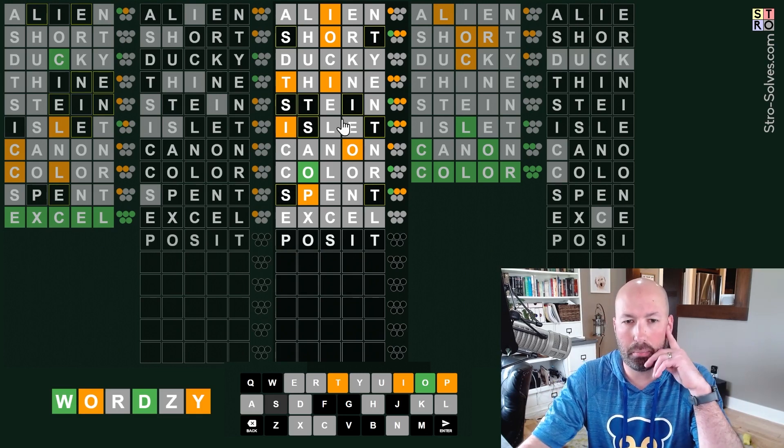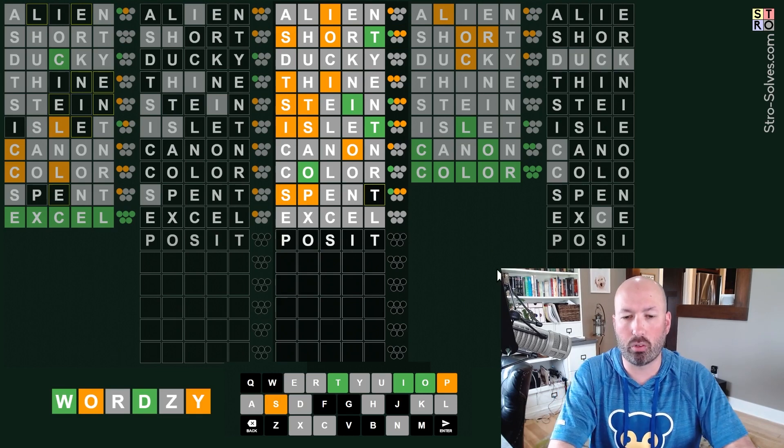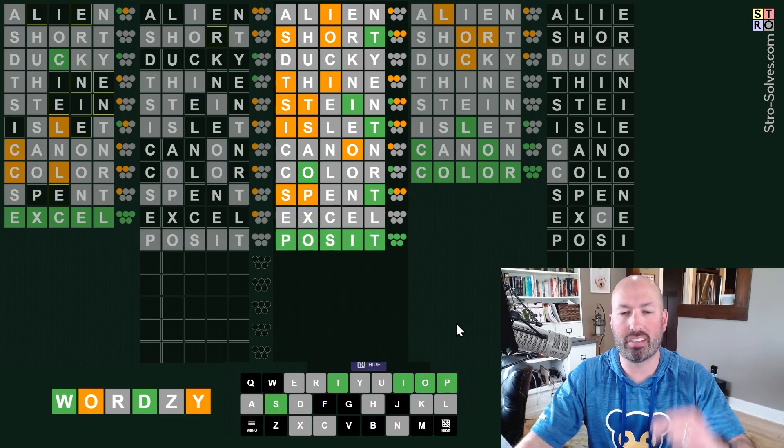Posit - I think that would work. That would make the T green, the I green, the S yellow, yellow, yellow, yellow. I think that works - let's go with 'posit'. Nice! Just for completion's sake, I'll mark that one green.